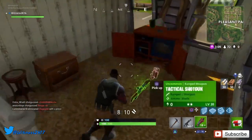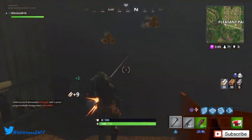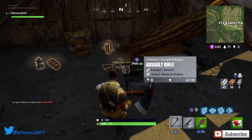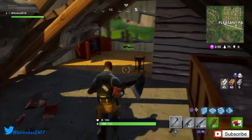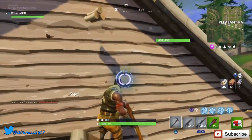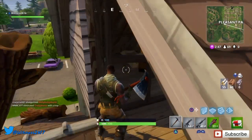Going up top here, we should be able to find a chest. We find another shotgun but we don't need that. Breaking the wall down and there it is - I heard the chest singing to me. We get an AR, not bad. Some more stone. Rearranging inventory a bit. The third chest in this house if you're lucky is at the top.